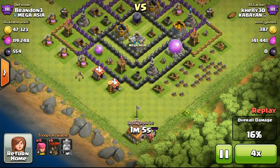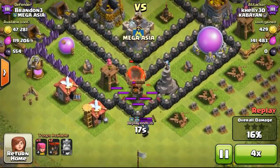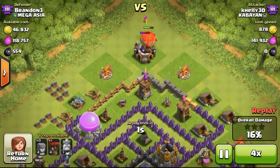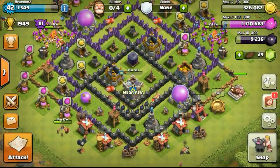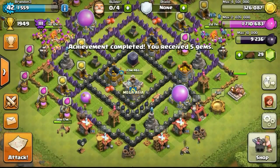At this point he was thinking what to do, not knowing what else he could do to take on my base. The wizards were over there and obviously able to harass his troops. The balloons he sent in went down really quickly from the wizard damage. He tried to send in some more balloons from the top but couldn't carry on the attack. I managed to win the defense and got the Unbreakable achievement one-star done.